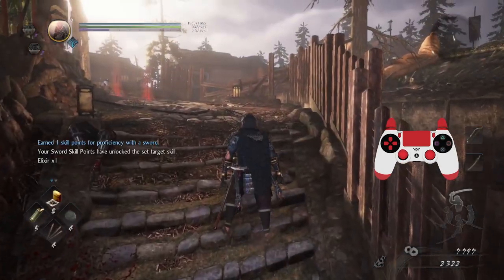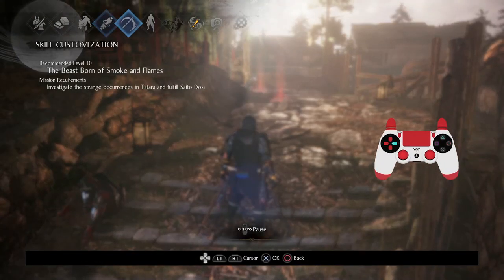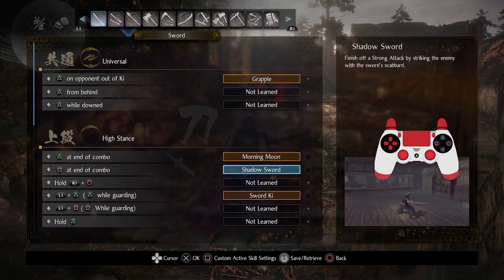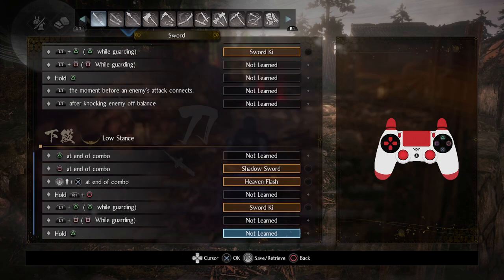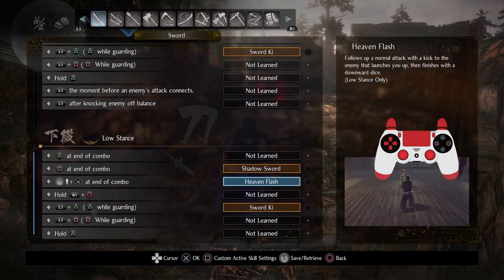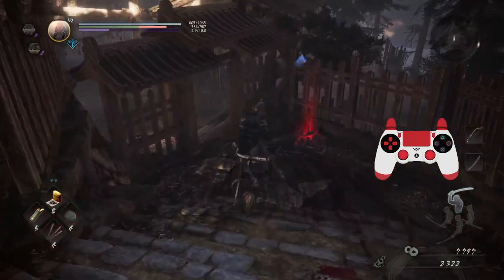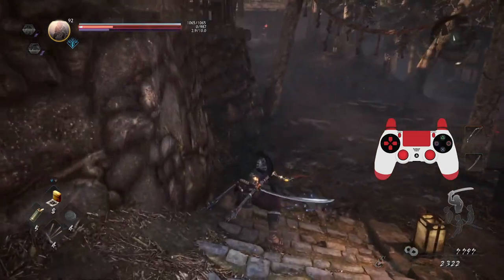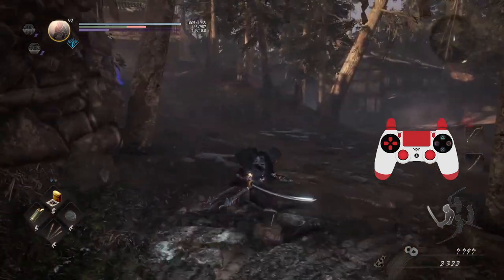Okay so let's see what Shadow Sword looks like. Shadow Sword is square at the end of a combo — finish off a strong attack by striking the enemy with the sword scabbard. That applies to high stance, mid stance, and low stance. Very nice. Oh I even forgot about Heaven Flash, man there's a lot to remember. Let's try it in high stance real quick — there's only one high stance strong attack. Then let's try mid stance.